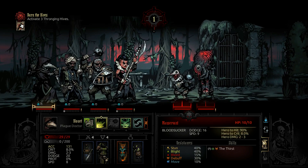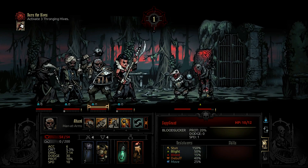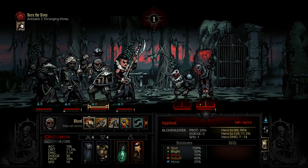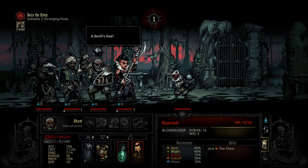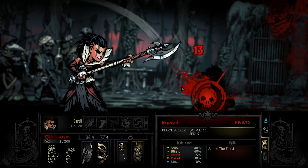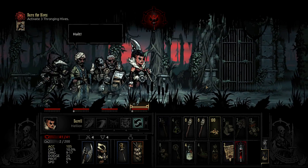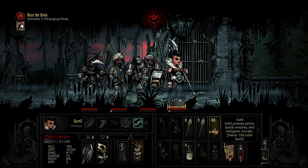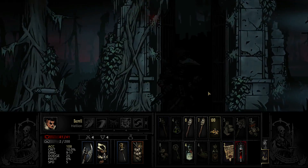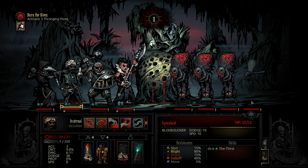Their blight resistance is low so let's pile some blight on really quick. If we can do five damage or stun - this could do one or both. Let's just crit for the win. That's nice, and we got some blood. I also don't know what the blood does. There's a fight here and I think I'm going to use a torch on it. Here are the quest items.